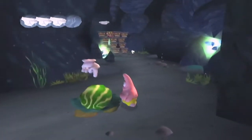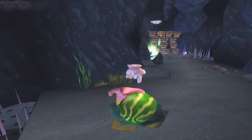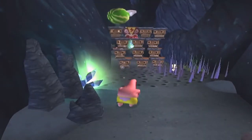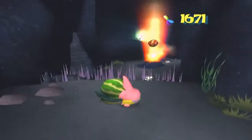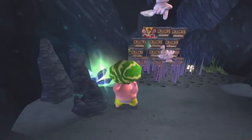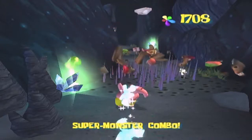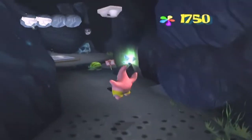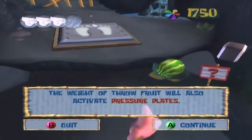Here, you can either tank the hit for the spikes and jump up to manually activate that Thunder Tiki by hovering near it, or you can hit it from a distance by throwing a watermelon at it. I actually missed my target and hit the tiki next to it, but you can hit the Thunder Tiki with the watermelon to cause the entire stack of tikis to crumble. It's totally up to you whether you want to do it long range or up close and personal.